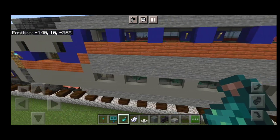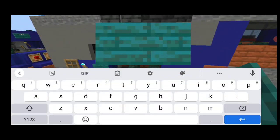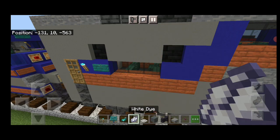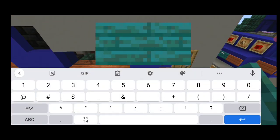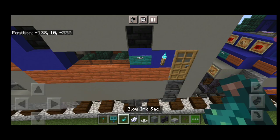Come down to the other side. On each remaining side, put a warp sign with the car number — for this one it's 7814. Hit that with white dye and a glow ink sack. Do the same on the opposite side: a warp sign with 7814, hit with white dye and a glow ink sack.